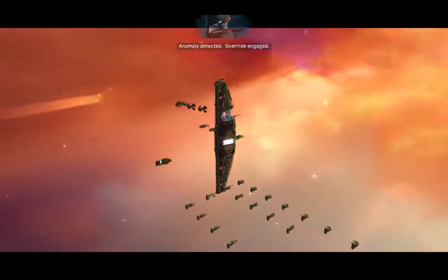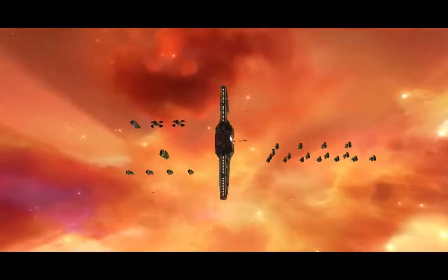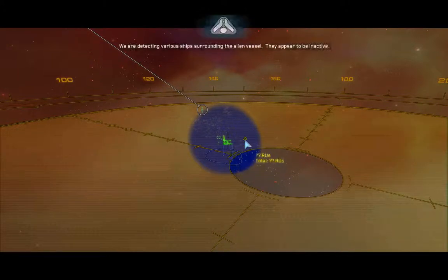Anomaly detected. Override engaged. Sensors detect a vessel here — it doesn't match any of the profiles we have encountered. Send in a team to investigate. We are detecting various ships surrounding the alien vessel. They appear to be inactive.